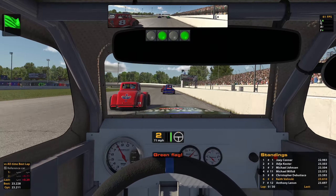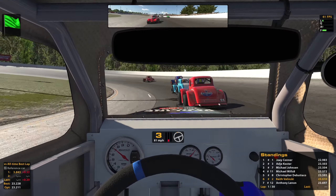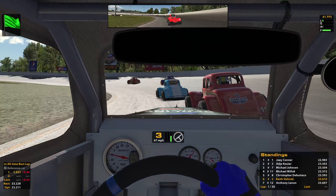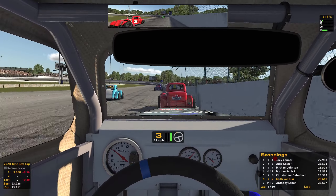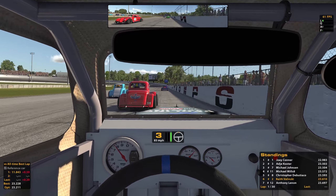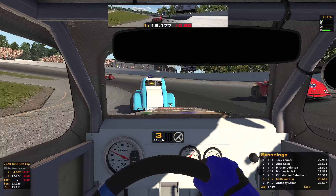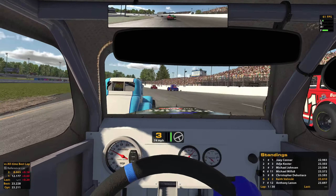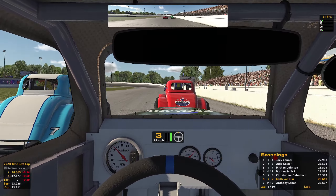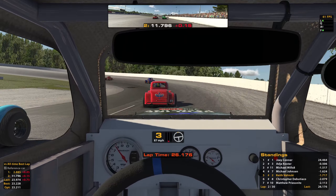The pace car is off, be ready. I just don't want to get ran over here, that's the only thing. I think I should be able to pull away from the 8 here, as long as he doesn't run me over. This 11's kind of out of control here a bit — he's going to go into the wall. This is kind of nerve-wracking. I do not want to get taken out.